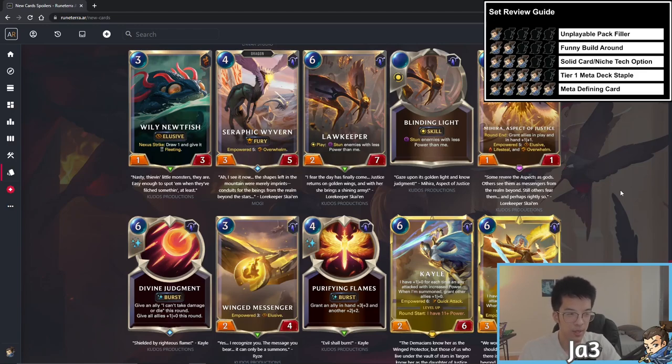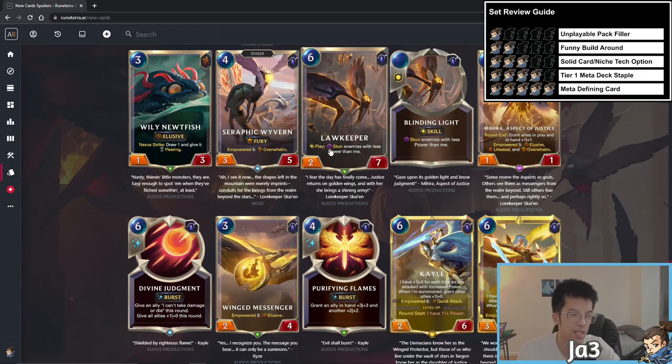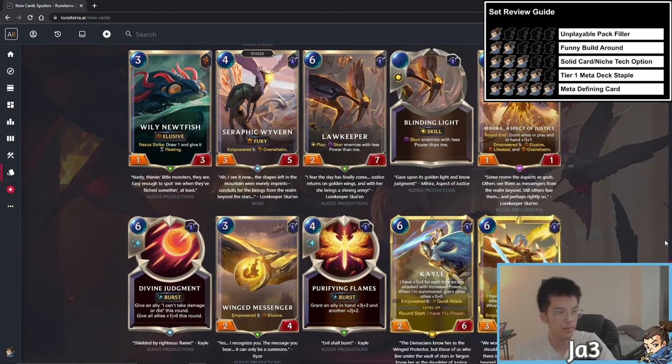The Hero Aspect of Justice — five mana 1/1 in Targon — round end: grant all allies in play and in hand plus one plus one. That can boost your Lawkeeper's power as well — super interesting synergy there.